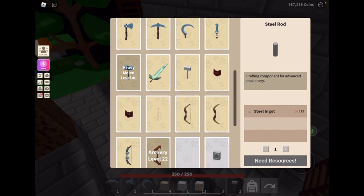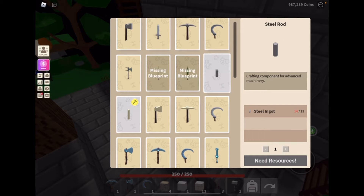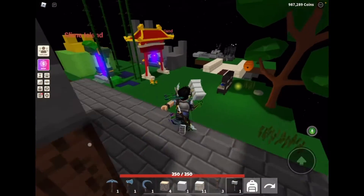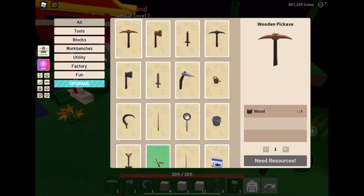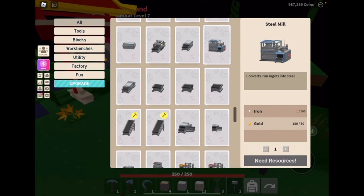You have to get gilded steel rods, which you have to craft iron steel rods first. You can get those by crafting with iron and 100 gold. Same thing with gold — you do the same process as iron to make gold.